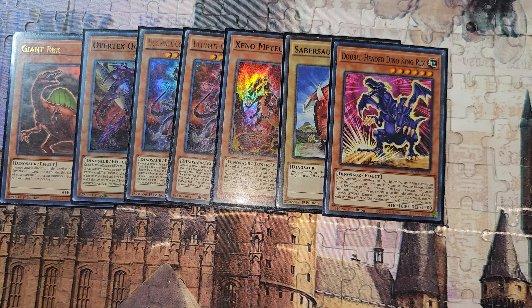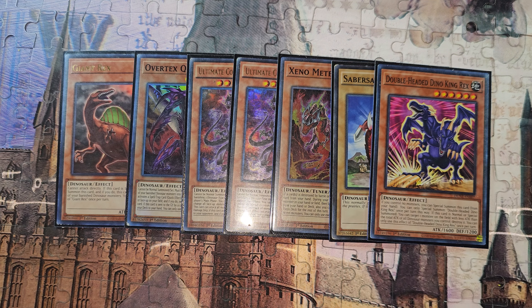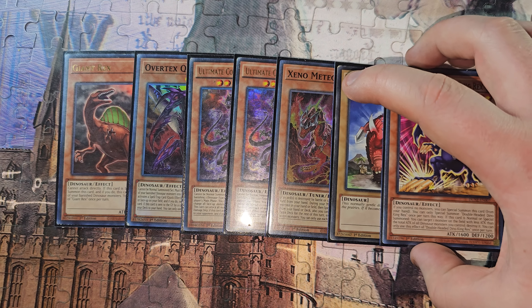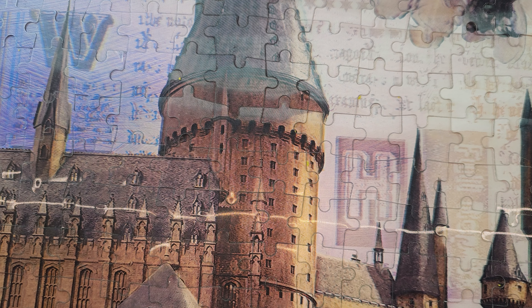Double-headed Dino King Rex — you don't have to play it, you could substitute it for a second Meteorus. I have it because it's good to get a card on board right away. If you control a monster, special summon it — you're triggering it with Lost World, giving your opponent a token. When you use OV, the only thing your opponent can hit it with is Ash, because you already used Lost World's effect to put a token on board and they can't Imperm you unless you have Misc.